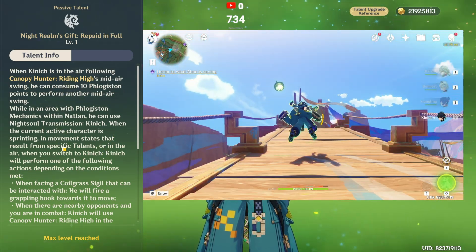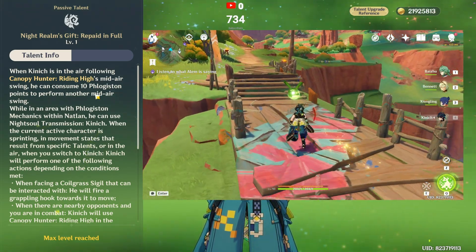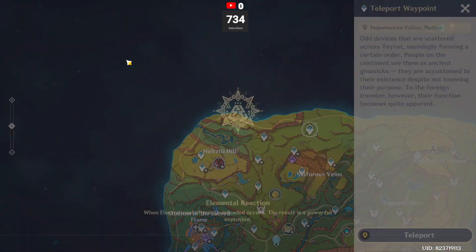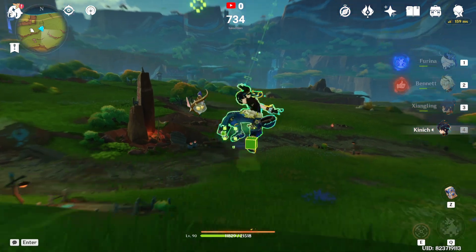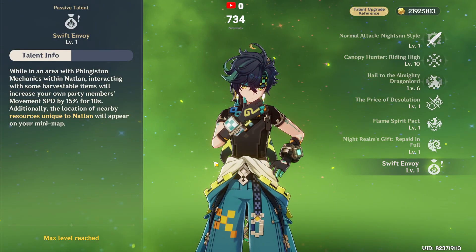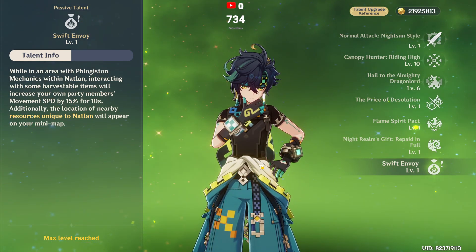For exploration utility, Kinich can use his grapple twice with low cooldown, making exploration very comfortable. His skill uses Phlogiston points. You can also teleport to orange or fiery markers consuming your meter. The Swift Envoy passive gives 15% movement speed for 10 seconds and highlights nearby resources on the minimap.